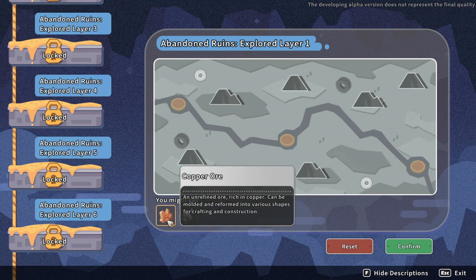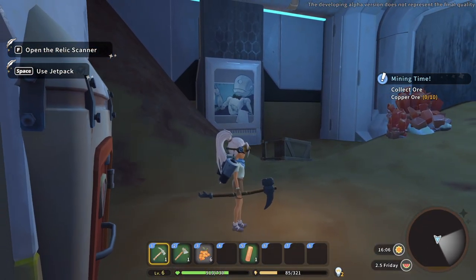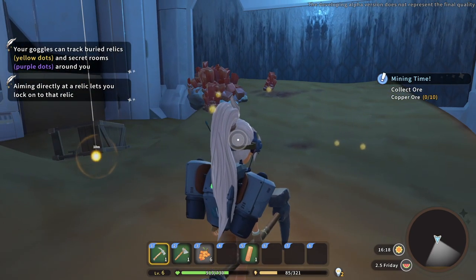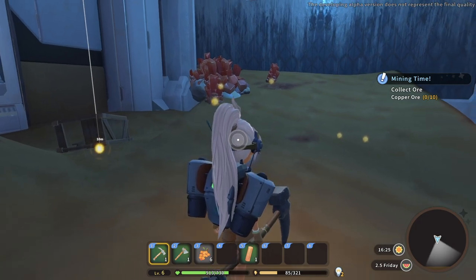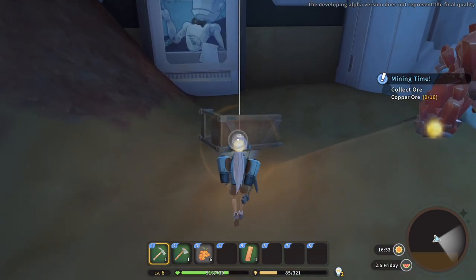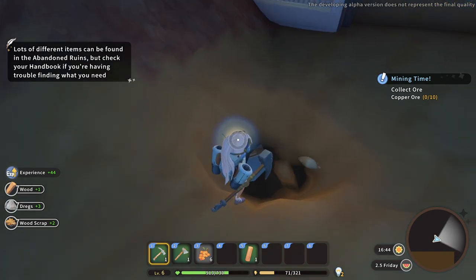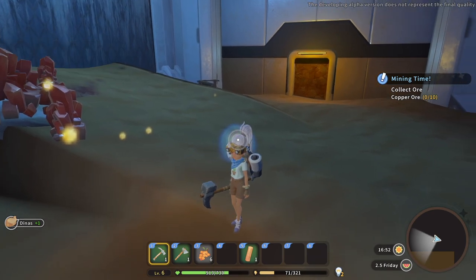We can open the relic scanner by pressing F. Your goggles can track buried relics - purple dots are secret rooms. Aiming directly at a red relic will show it - it's just like Portia! There are lots of different items found in the abandoned ruins; check your handbook if you're having trouble finding what you need. The scanner also lights up resources.